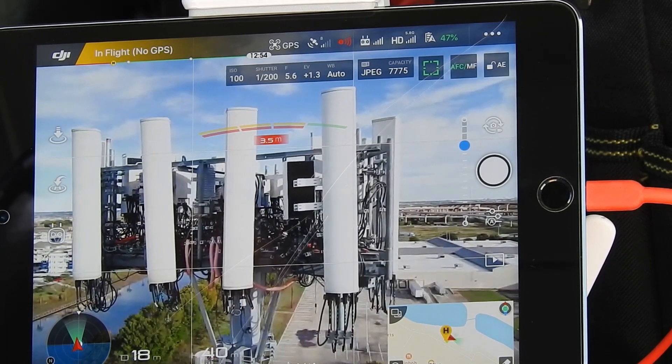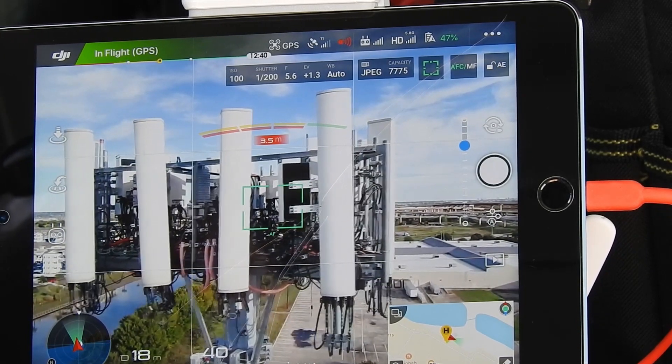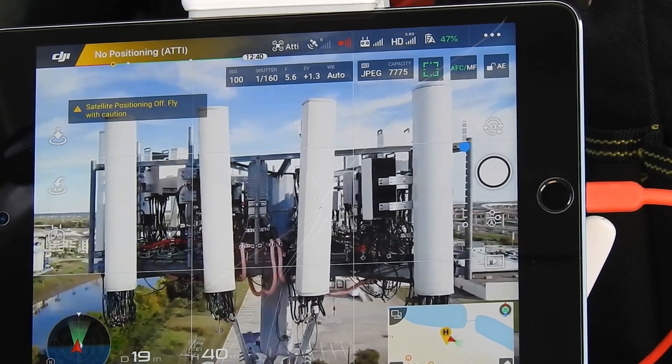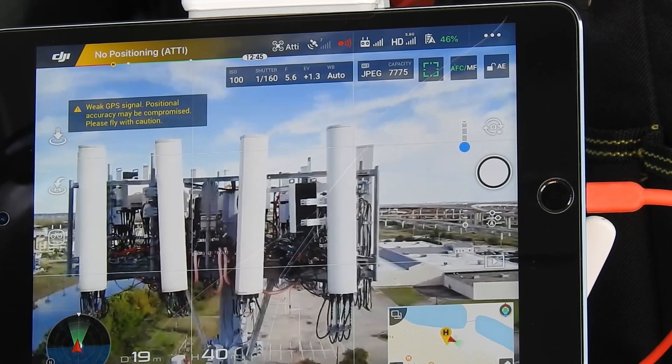2 bars of signal, 6 satellites - now kick back in, now kick back out. We lose battery mode, no signal on GPS. Pulling it back away from the tower.